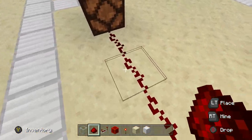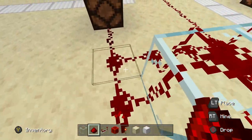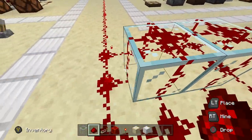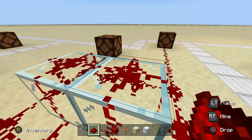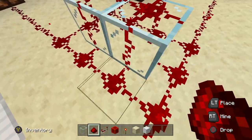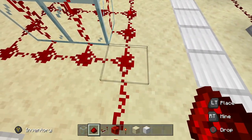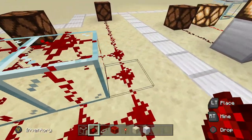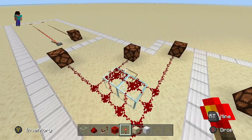Likewise we can see why the other two lamps are not turning on — counting out, the signal hits 15 and shuts off before reaching them no matter which route you take. The cool thing is redstone can be placed going up and down in all directions, but even if we go a different route — say 10, 11, 12, 13, 14, 15 — no matter what redstone route it takes, it won't be able to get to the lamps and they won't be powered. So what can we do about this problem?